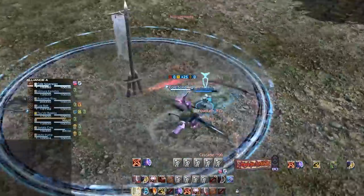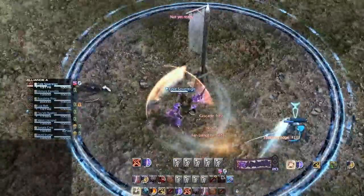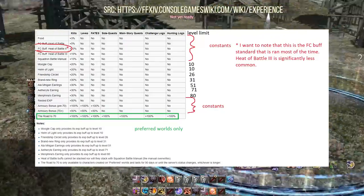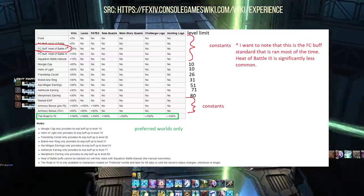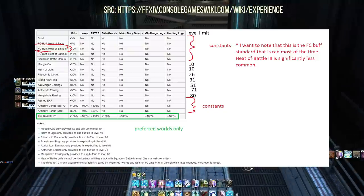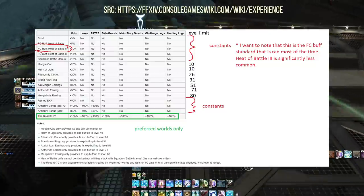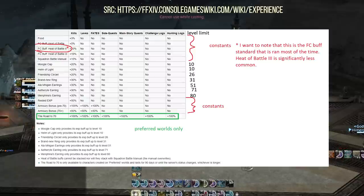Starting off, let's get experience boosts out of the way first. There are a lot of different options — some are very temporary and quickly out-leveled, and others are more constant factors that you can target all the way from 1 to 80. The main factor is making sure that you are on a preferred world. This is a special world marked as preferred by the developers that gives you a buff called the Road to 70, which will massively increase your experience gains to the point that people make a solid argument about starting on these worlds and then transferring over to different worlds with friends.